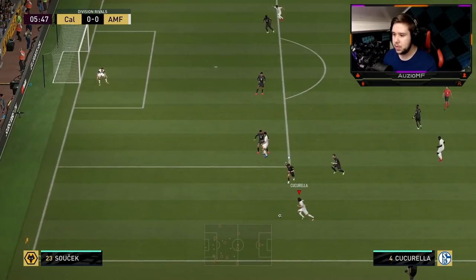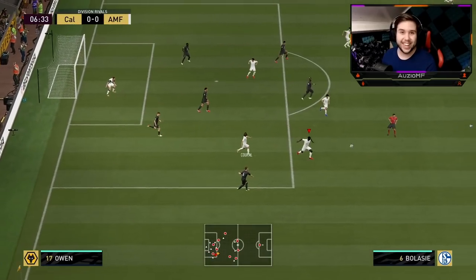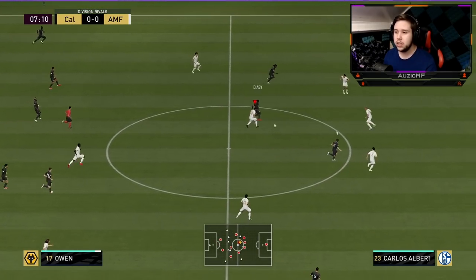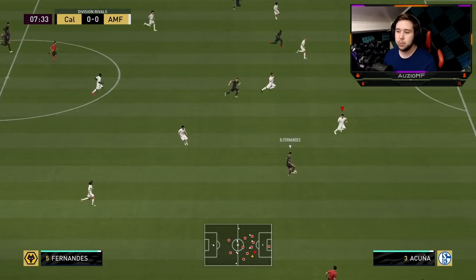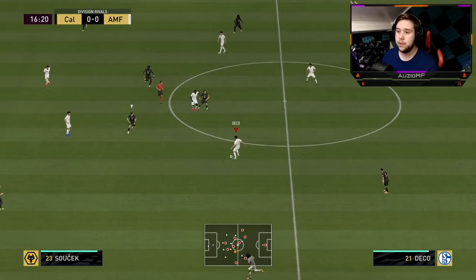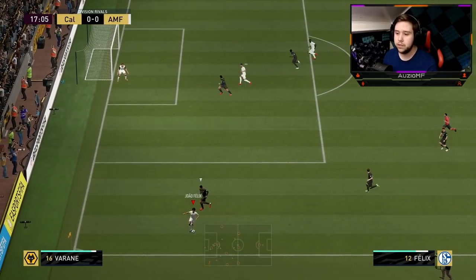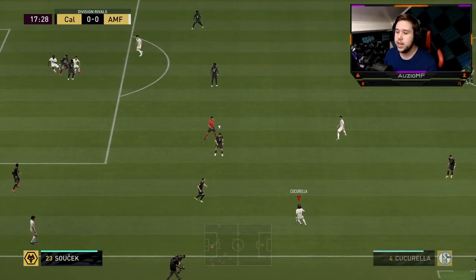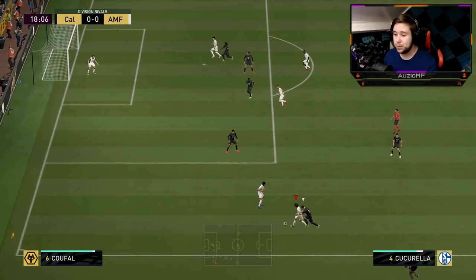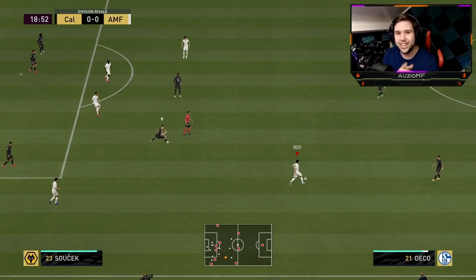Going to give it to him, go for that dummy and try to get around the corner — look at that pace! His strength is probably going to be a problem in those physical duels, which is why an Anchor chem style might be more reliable. I'm using a 5-2-1-2 formation with him in the left wing back on overlap instructions, and him getting down that line is insanely fast — it reminds me of Alphonso Davies.